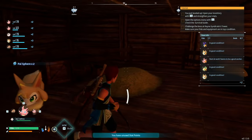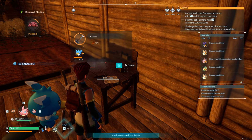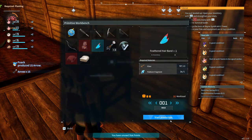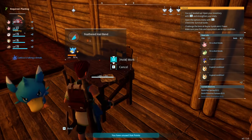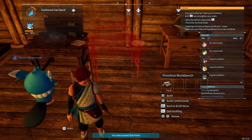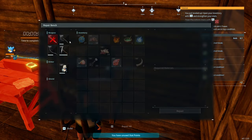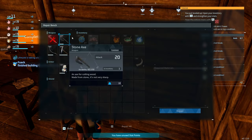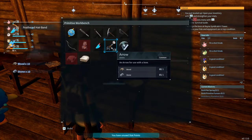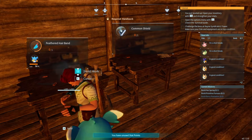We need more arrows to go after the power fluids. We've got 27 power spheres and we want to make the feathered headband. We also want to make a shield and put down our second primitive workbench next to the first. Let's check our gear — the wooden club needs repairing. We'll make the feathered hairband and then a common shield.